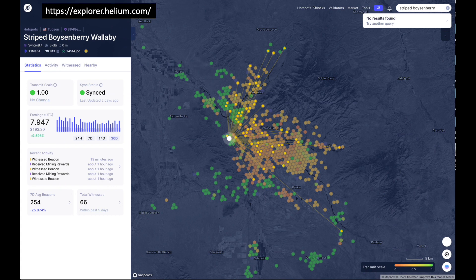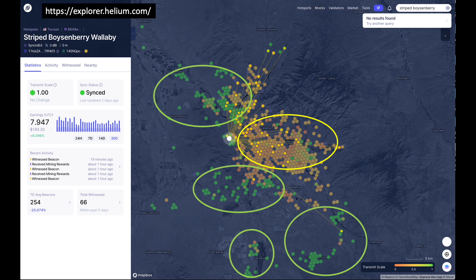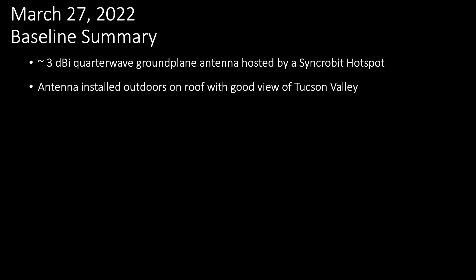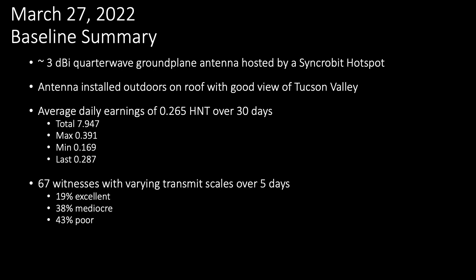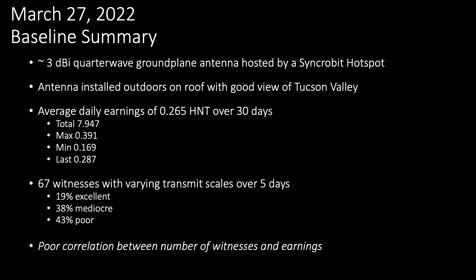Bringing all this home, I can study this map in the Helium Explorer app showing most of my witnesses are located in the valley, where transmit scales are relatively low. With a higher DBI antenna, I would hope coverage is extended to areas that host hotspots with a relatively higher transmit scale, and thus will improve earnings. By using these applications, I can now come up with baseline data for my hotspot hosting a 3 DBI antenna: an average of 0.265 Helium tokens per day, 67 witnesses over the last five days, with the majority having mediocre or poor transmit scales. That last point is important — maybe it's not quantity, but quality of witnesses that matters.